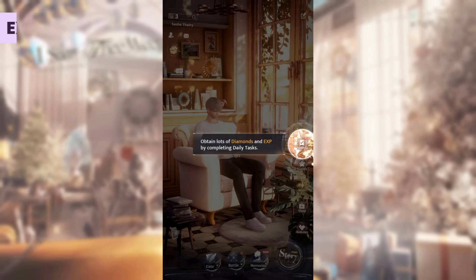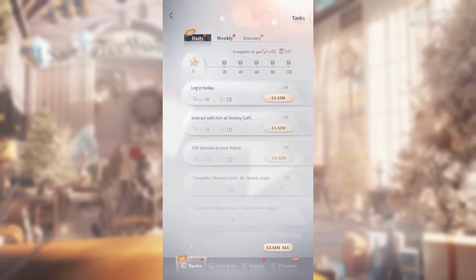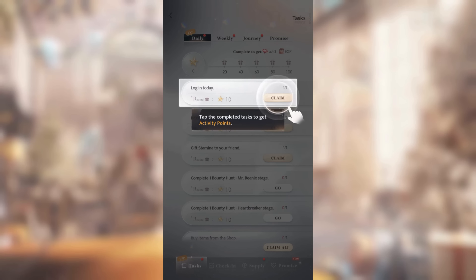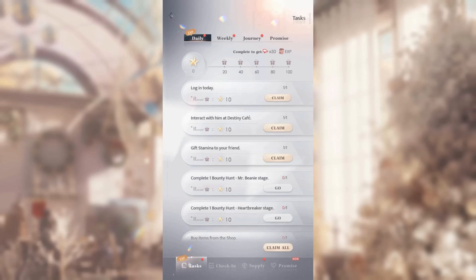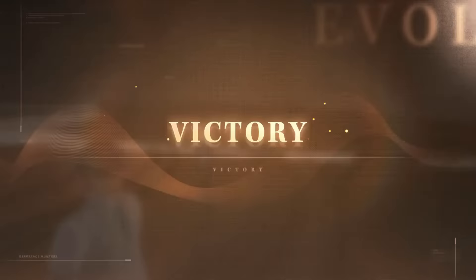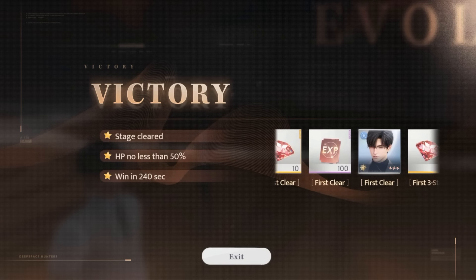You only get experience from the daily tasks in your agenda, at least at this time of recording. You will see this list of things you can do every day, and more gets added as you unlock more features. So if you want to level up fast and move on with the main story, do not forget to do your daily tasks. Clearing the battle chapters in the main story for the first time does give a bit of XP, but doing the daily tasks will definitely be your main source of XP.